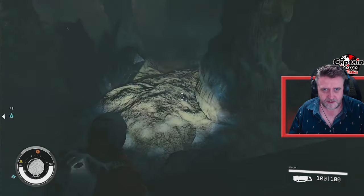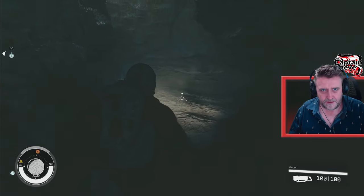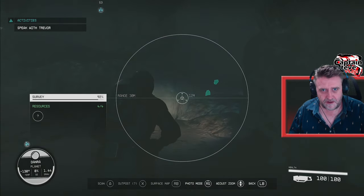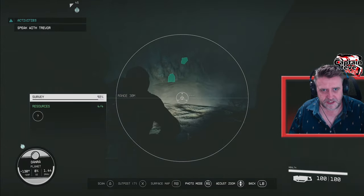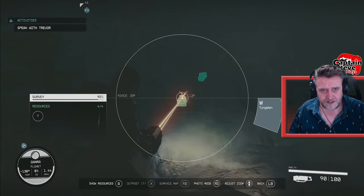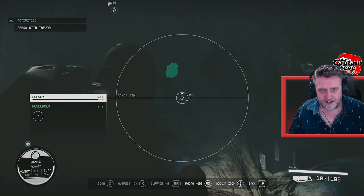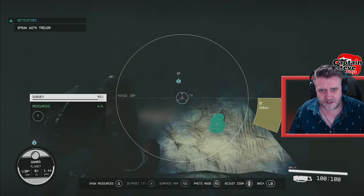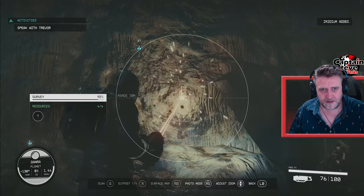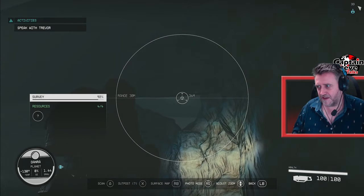Let's go this way then. The alleyway is down. We've got some little arrows pointing us around. I think it's just going to take us back out, to be honest. I honestly don't think there's much in this cave for me to scan to complete it. I think I need to find one of the question mark areas. I don't think I even really need to be in here. But at least we've got a couple of extra resources. I'll see you when I get out.